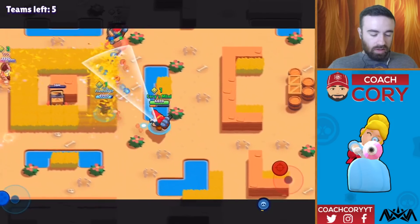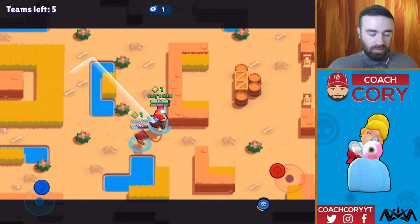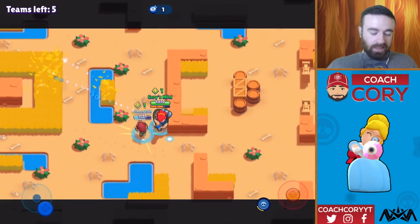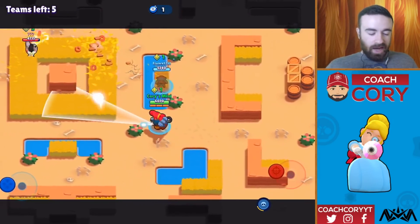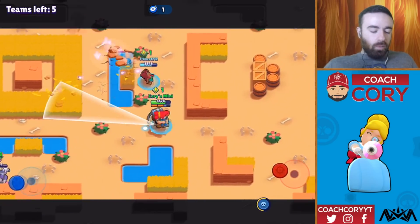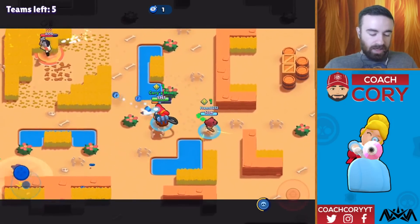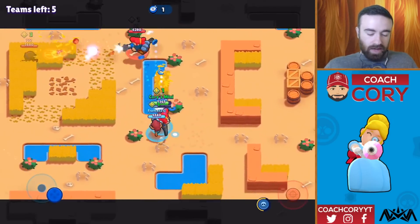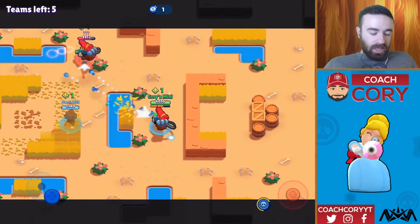We are able to maybe get this box — nope, not going to. That's fine. So we're going to come back. Anita definitely has to come back. A lot of people want to stay around here, but I'm really not going to recommend staying in those areas because it's just too easy for you to get pressured by one team and then be forced to go towards the middle and end up dying. So right now I just want to build up my super and let another team make a move.